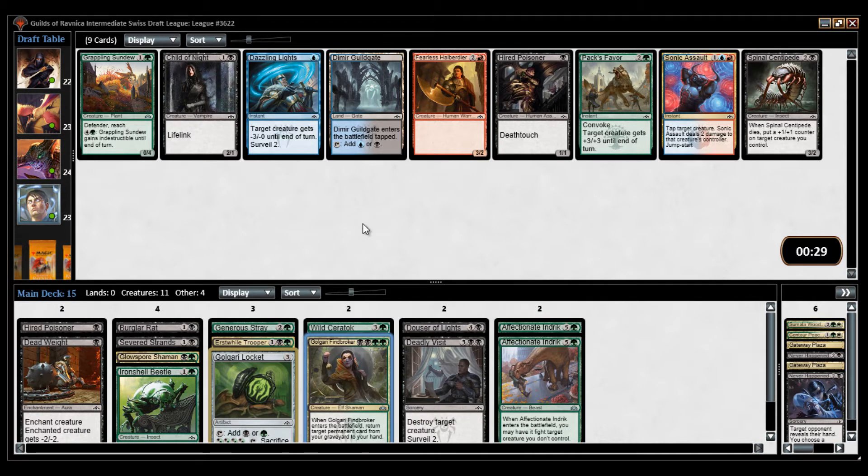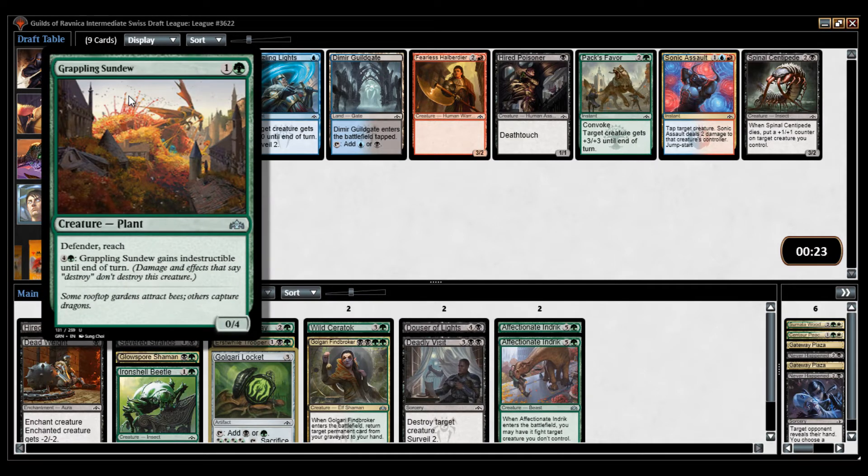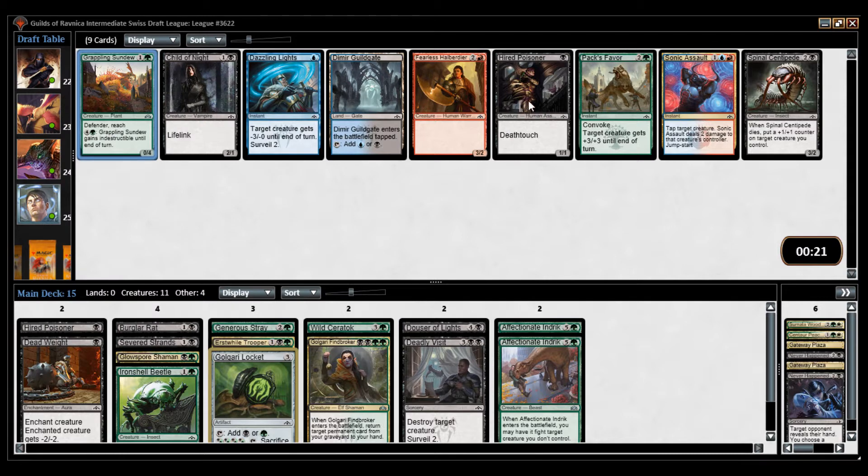Here I'm going to take another Hypnotic Poisoner. I don't have any good blue card to splash, and I think this is a fine card, but I'd rather have a Deathtouch creature.